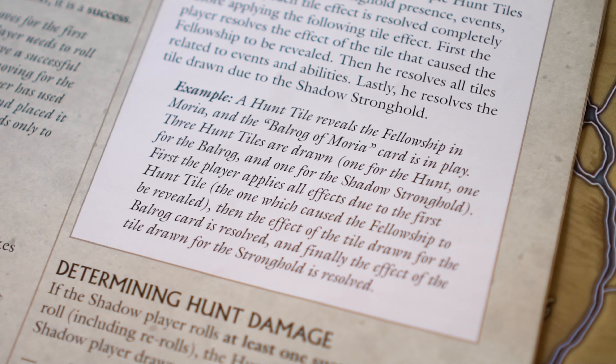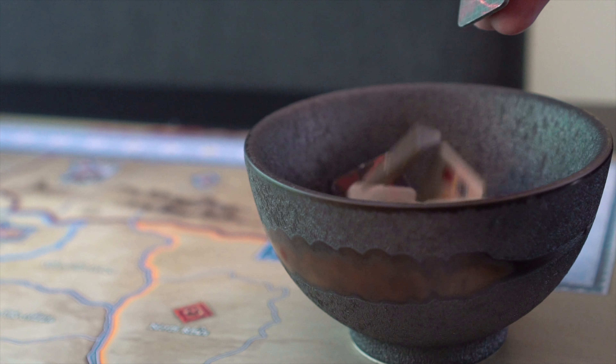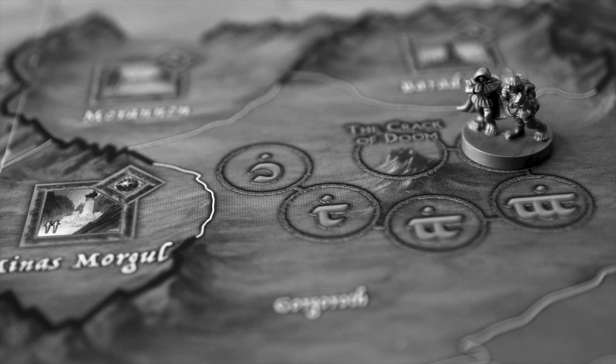See page 41 in the rulebook for an example. And this concludes our video on the Hunt for the Ring. In the next video, we will be taking a look at our final topic, which is Mount Doom. Thanks for watching.